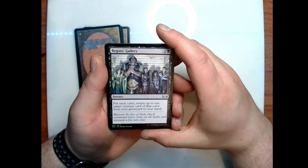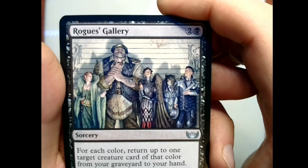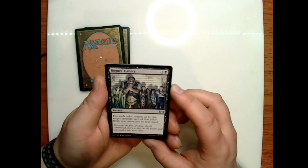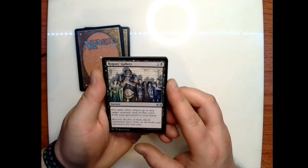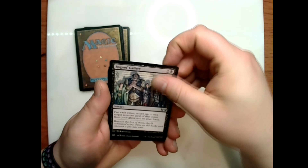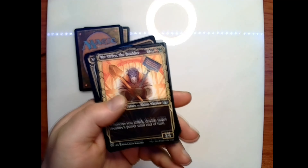We have Rogue's Gallery — we just saw that as an art card. Two and a black sorcery: for each color, return up to one target creature card of that color from your graveyard to your hand. Flavor text: 'Between the five of them, they'd committed every crime on the books and invented a few new ones.' We've got Mr. Orfeo, the Boulder — one black-red-green for a 2/4 legendary creature; whenever you attack, double target creature's power until end of turn. I believe this is the alternate art for this card.